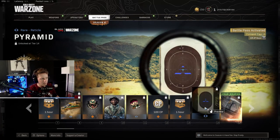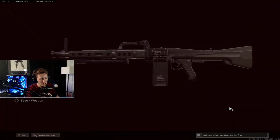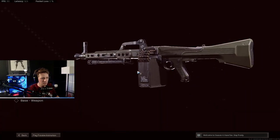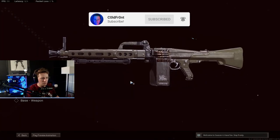There's double XP, a reticle, and here's our first free weapon — a new weapon available in Season 4. It's the MG82, an LMG. It's going to be interesting to see how well this thing performs.